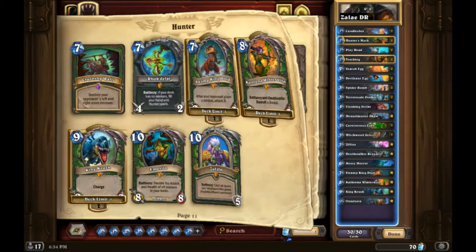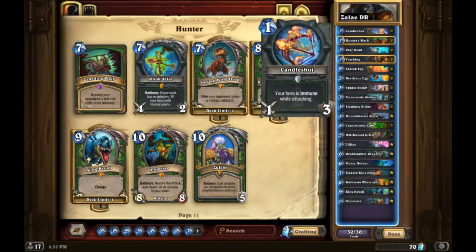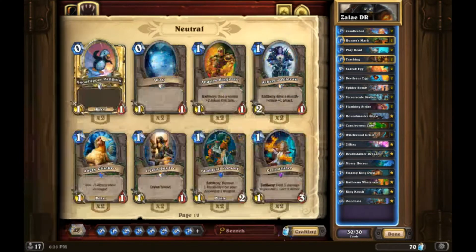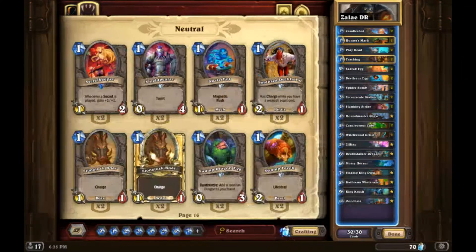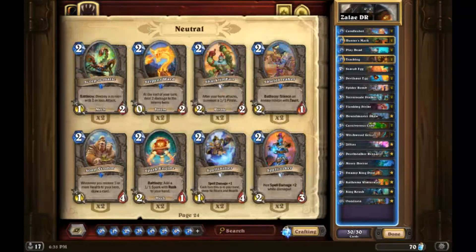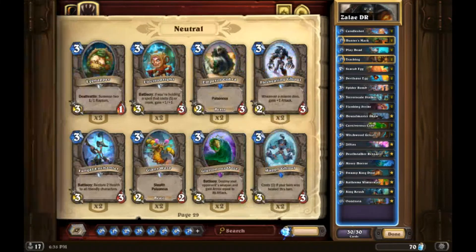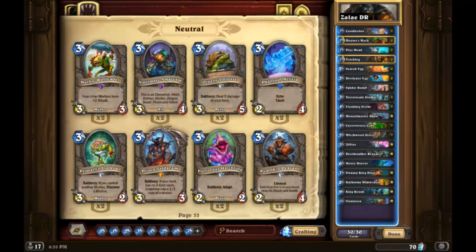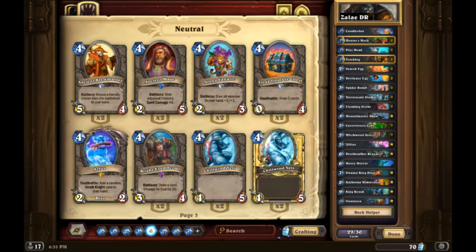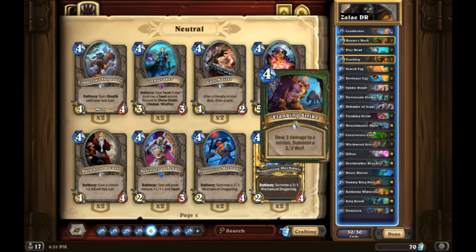What if we put in a one-of Defender of Argus? I could see that being all right. I think we'd cut like Ziliax for that though. If we're going to make a cut, one of the best things to cut is maybe a single Candle Shot because it's only useful in certain matchups. Ziliax is really really good - insanely good. Let's try Defender of Argus - it's really underplayed.